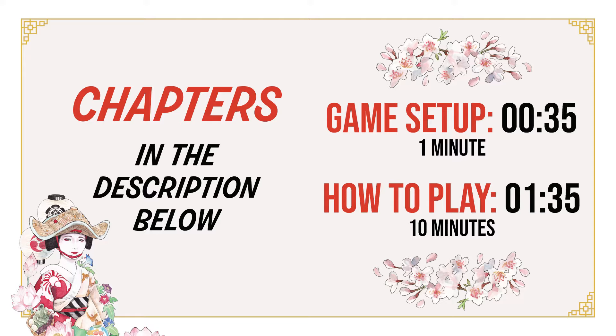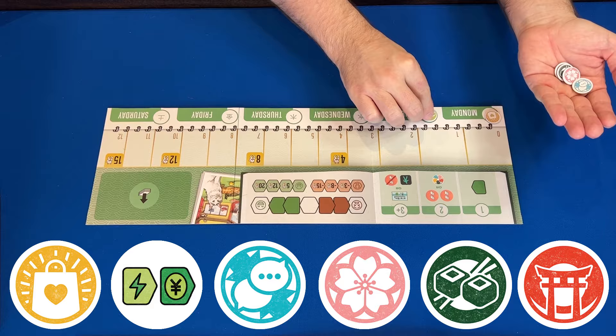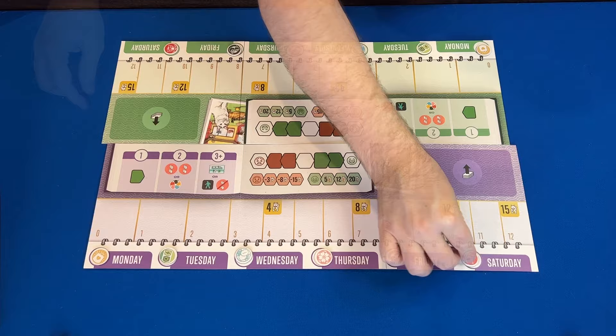Let's start with setting up the game. Each player takes one player board and six favorable condition tokens. Choose one player to randomize their six tokens and they will place one on each day. The other players will match the same tokens to the same days on their own player board so everyone has the same setup.